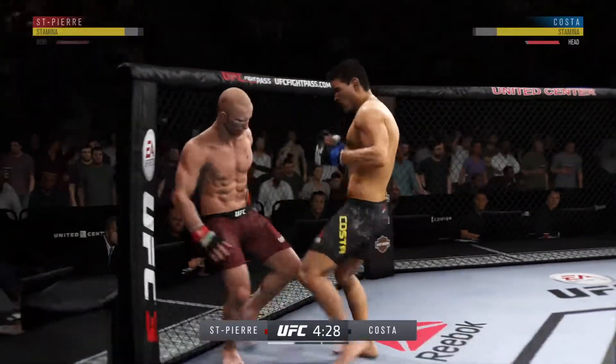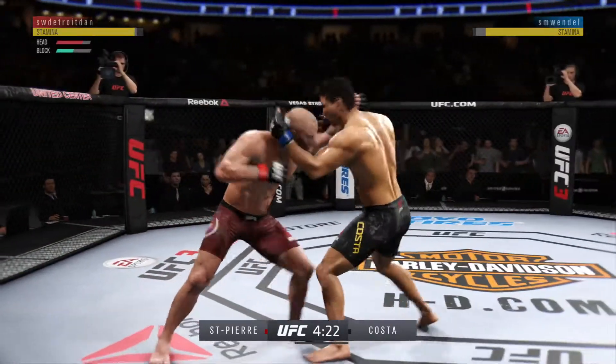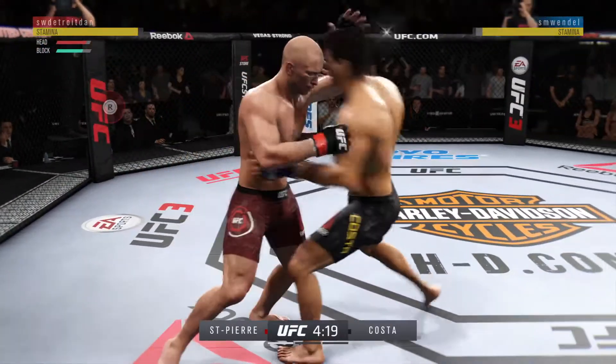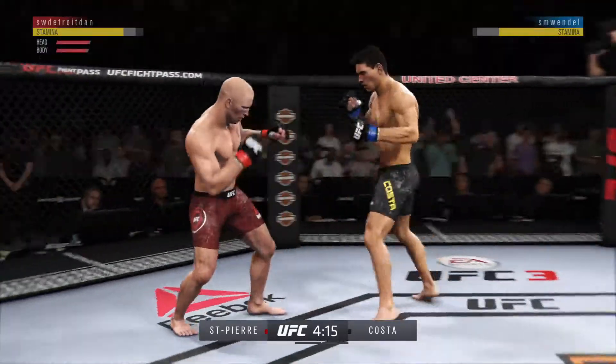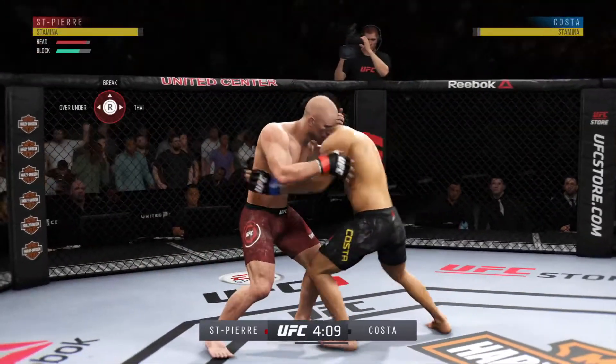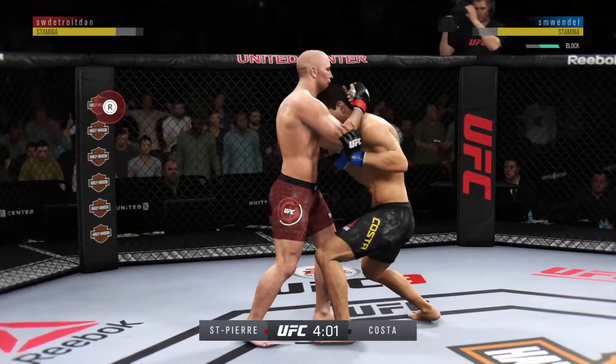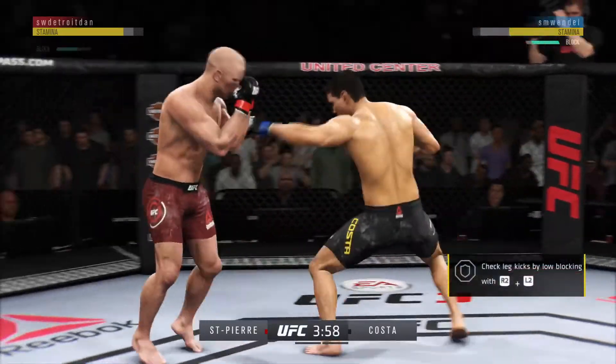There's a front kick right down the middle. GSP gets caught with that punch. He'd be wise to get those hands up. Deep breath there and reset. He got his head snapped back by that straight hand there, and he's shown a vulnerability tonight by leaning right into that punch as he tries to set up his own offense. May want to focus on some defense here moving forward.